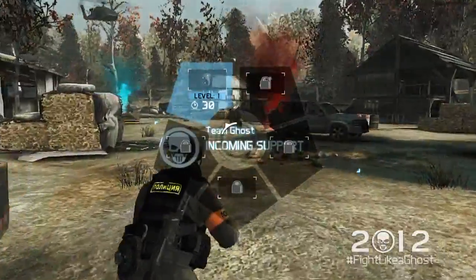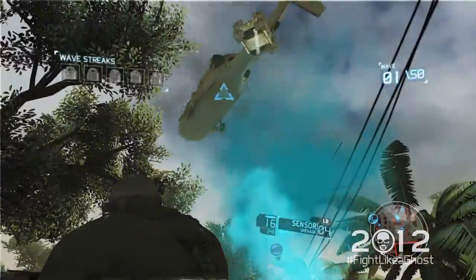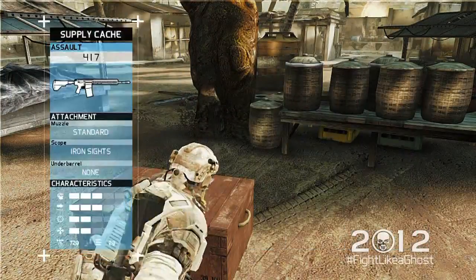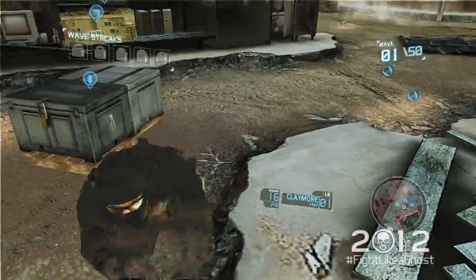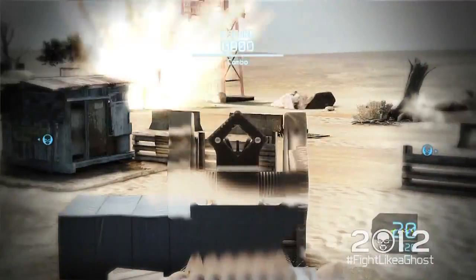More importantly, you can earn Wave Streak bonuses by surviving several waves in a row. Wave Streak bonuses are items that will help you offensively and defensively. For instance, you get a turret bonus, which will allow you to deploy defensive turrets to protect your HQ. If you complete a long enough streak, you can deploy a devastating airstrike that will destroy your enemies.